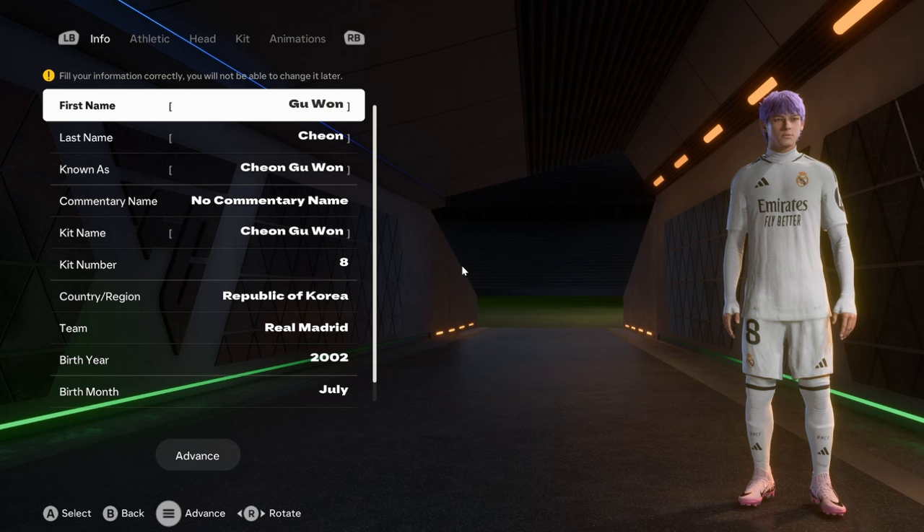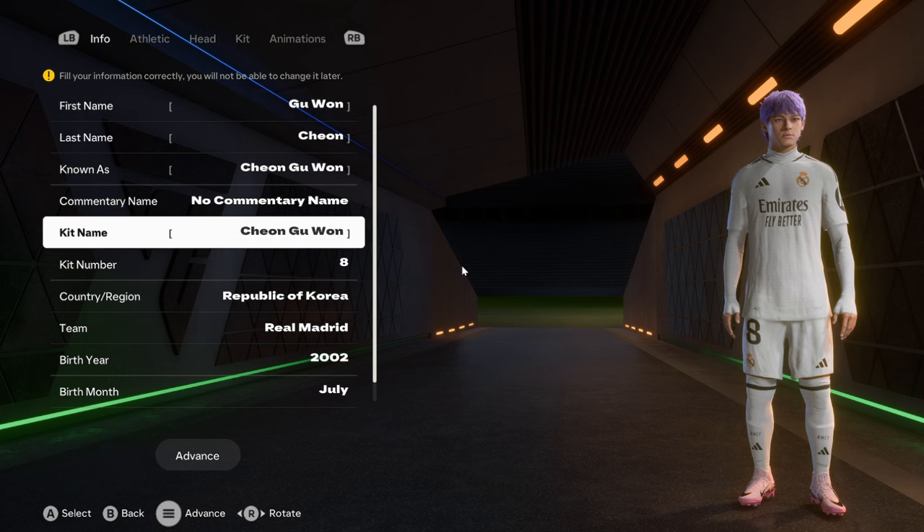What's up guys, I'm Zed and this is episode 6 of the 'How to Create a Player on FC25' series. Due to popular demand, we have the purple-haired guy Chung One, who is from Korea and wears the number eight jersey.